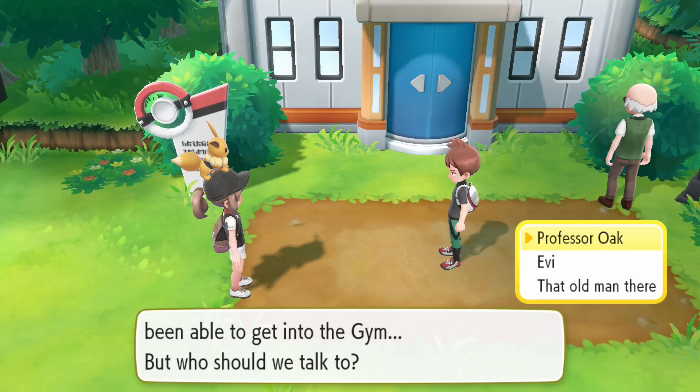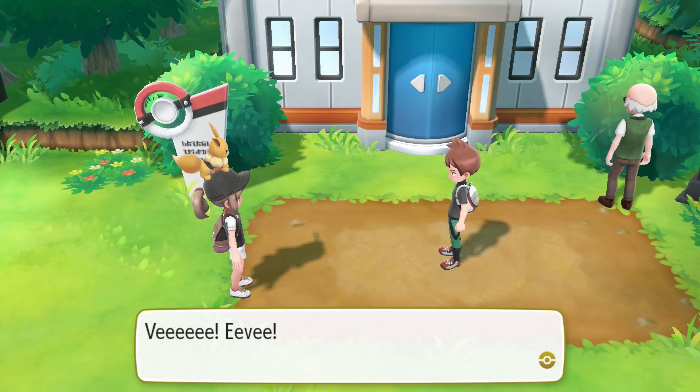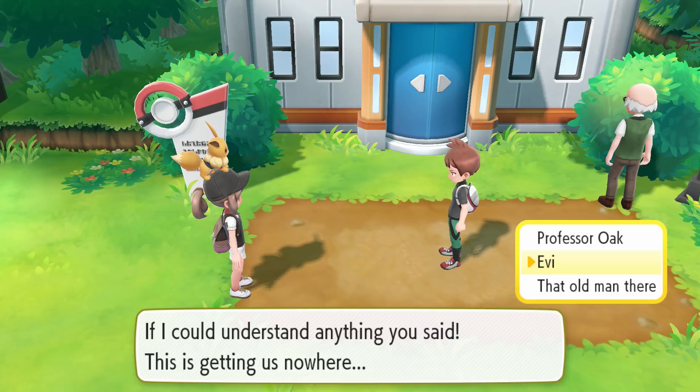Eevee has the ability to push boulders and cut down trees — you tell Eevee and Eevee just breaks a window! Eevee is the master. Eevee is just like 'okay, makes sense — if I could understand anything you said.' This is getting us nowhere. That old man there — okay sure.